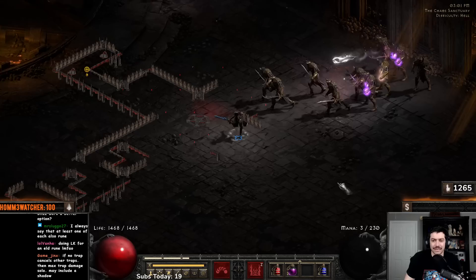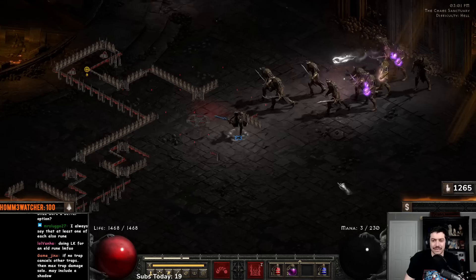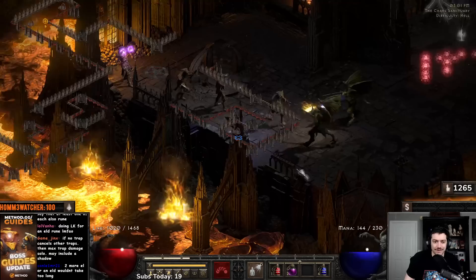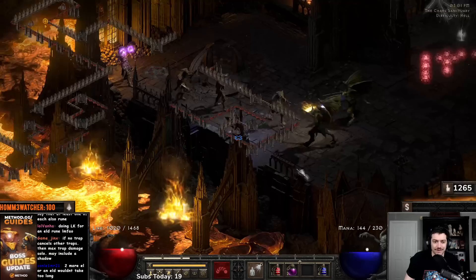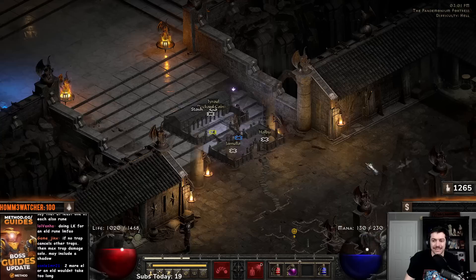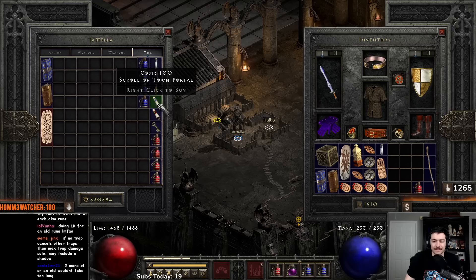I'll kill the first boss. Sometimes you'll get bosses that are just lightning enchanted and magic immune and you can't break the immunity. You can always go for corpse explosion from the other mobs around it, but even that can be a little difficult sometimes. If it just isn't working out, then you can always just reset your Chaos Sanctuary.